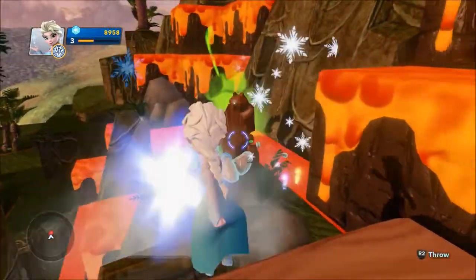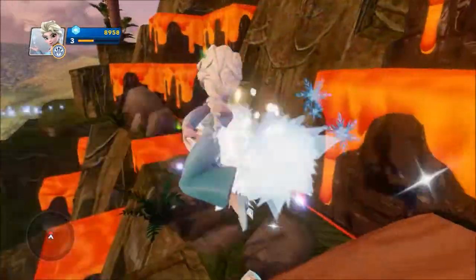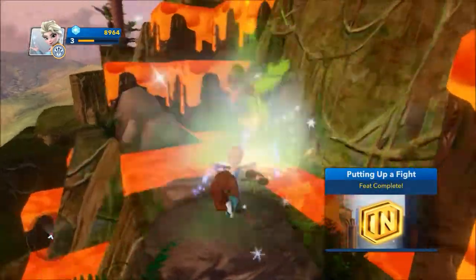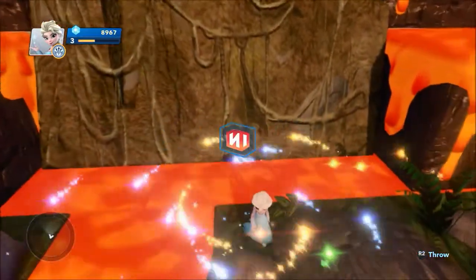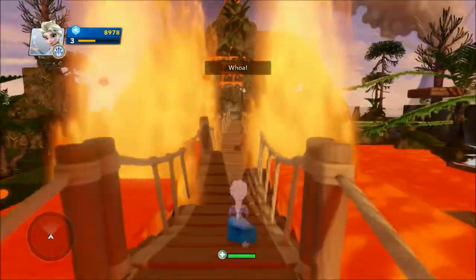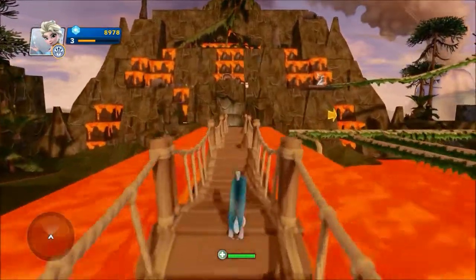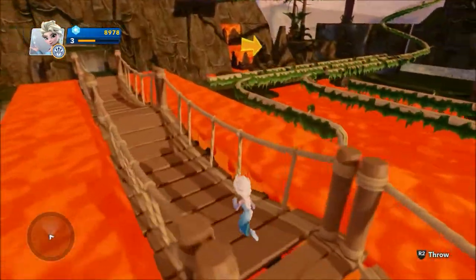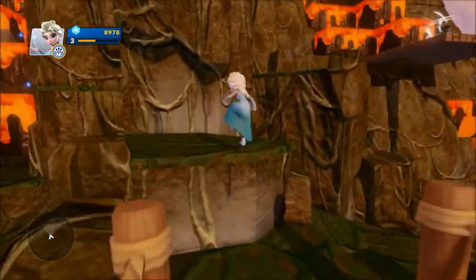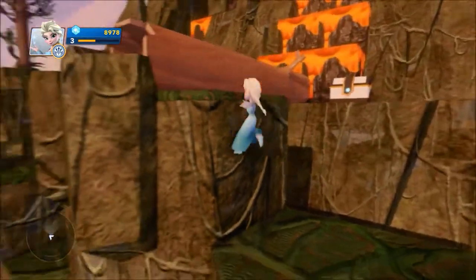Luckily Elsa can freeze them — oh yep, they don't stay frozen for very long. It's okay, we will try and take them out. Not too bad. I've tried to level up Elsa a little bit so that she does a little bit more damage, and it seems to be paying off. We definitely cannot touch the lava — now I know. We will continue on. I wonder if we can jump over to those rails, or maybe we have to go up there.